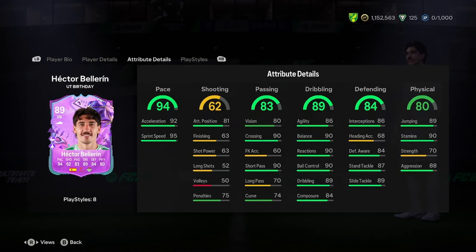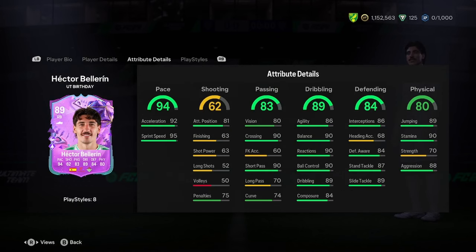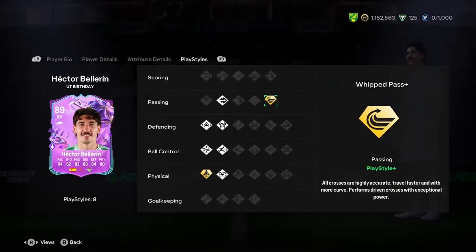Let's have a look at these stats then. 94 pace — that's insane. 62 shooting — that's good. Decent passing, but he's got low long pass though, and he's got whip pass plus, so the long pass is a bit of an issue. That's gonna impact you if you wanna play long balls over the top, which is actually quite meta now with some good play style pluses with defenders. His dribbling's really good, his defending's decent, and his physicality is also nice. So it's a really nice card.